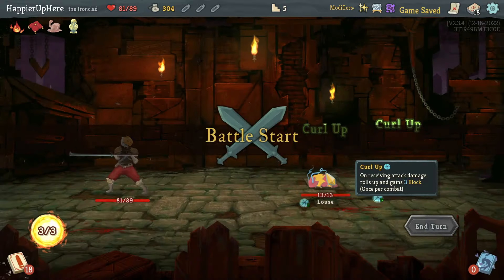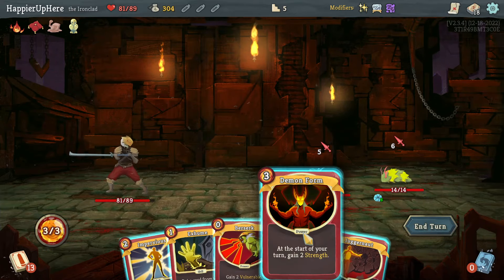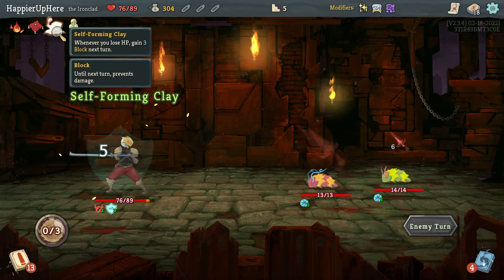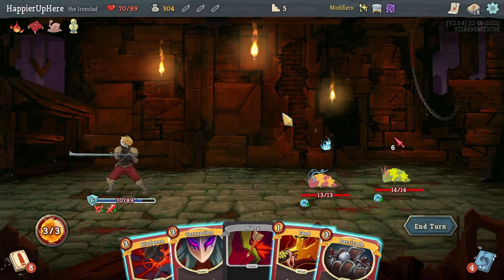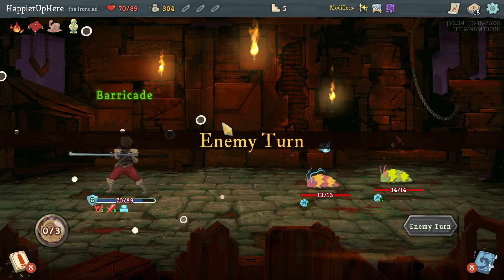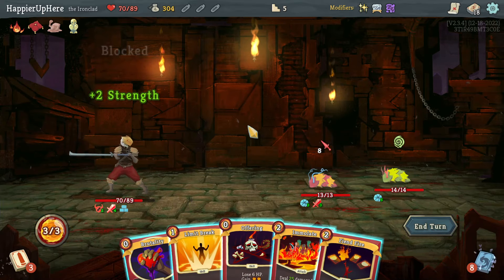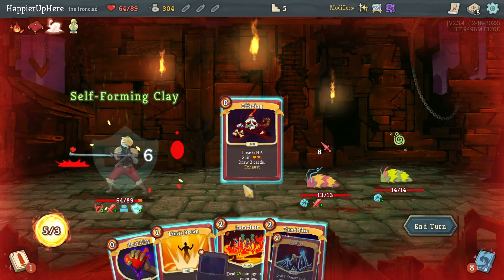Regular fight — got the Lice here again. I'd like to use the Feed twice. Let's start with Demon Form and accept the damage. Thanks to Self-Forming Clay I'll gain six block next turn. It's only 12 — that's a bummer. I think it's better to gain the max HP earlier in act one rather than wait. Emulate will kill — let's do Offering to reshuffle.